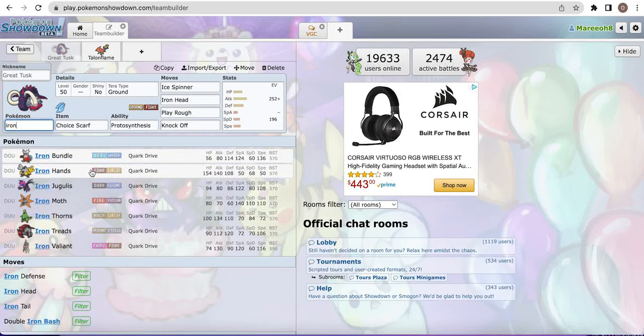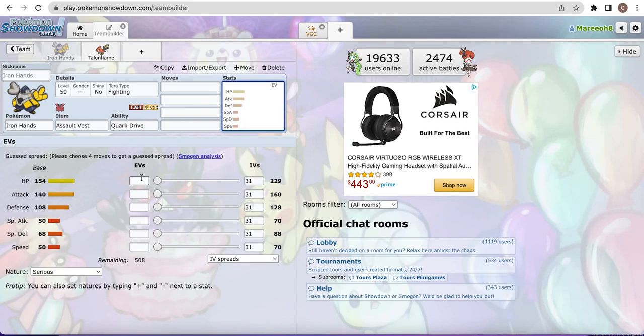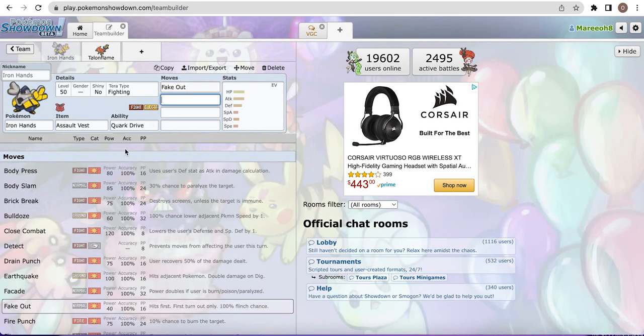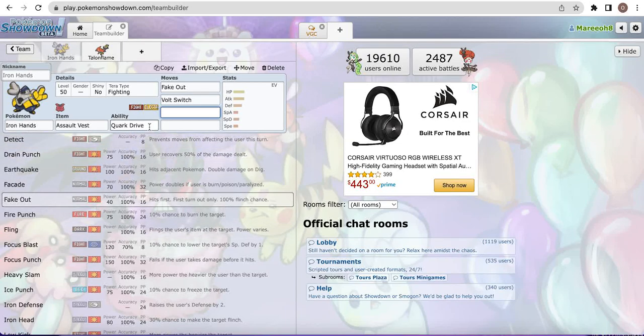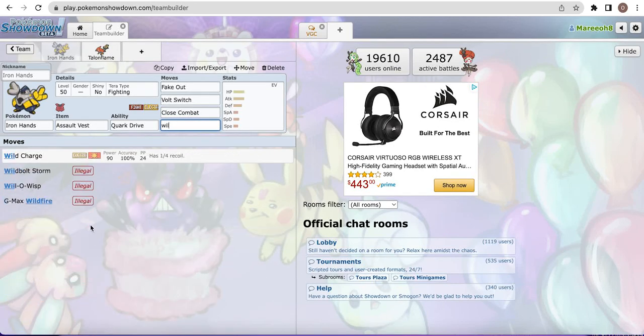The next Pokemon is Iron Hands. This is an easy S tier - it is disgusting. It has amazing stats like 154 HP, and with Assault Vest it just doesn't die. It only takes like 20% from Armarouge's Flower Trick, which is insane. If you go max HP and max Defense as a supportive set, you don't even get two-shot by Fluttermane's Moonblast, which is crazy. Not only that, but it gets Fake Out and Volt Switch, which means you can just keep on recycling Fake Out. It's like the new Incineroar - like Incineroar but instead of Intimidate it gets Close Combat and things like Wild Charge, Thunder Punch, or even Drain Punch.